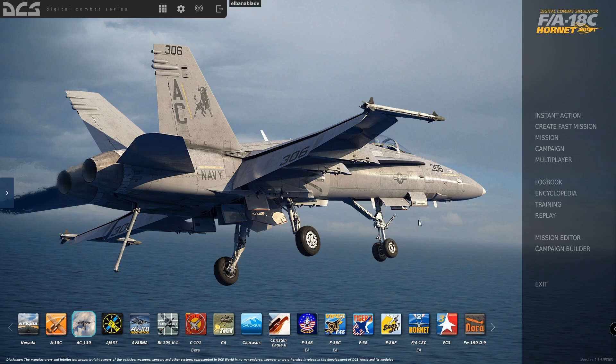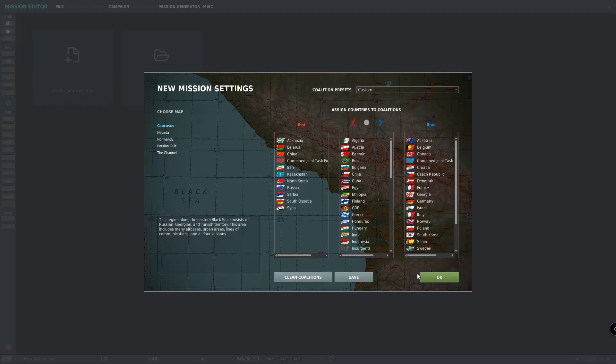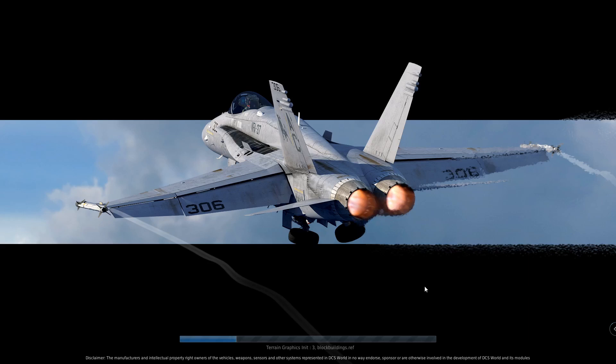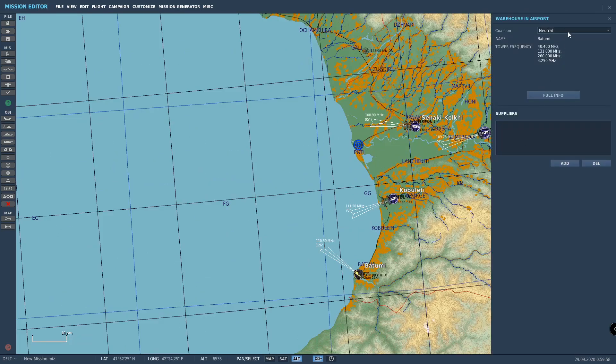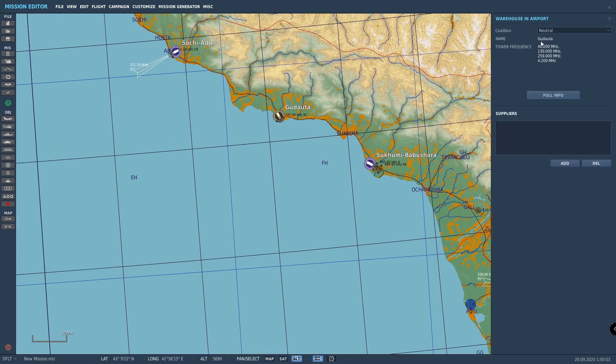First step, we need to create a mission. You'll hop in the mission editor. Realistically you'll probably create a new one — just go with the default. It's simple enough, easy, and it aligns factions so you have a nice easy starting point. Go through and create whatever you're doing in your mission. We'll make this one super simple: make Batumi blue and come up north and make Godada red.